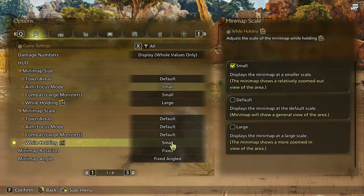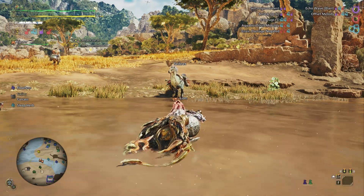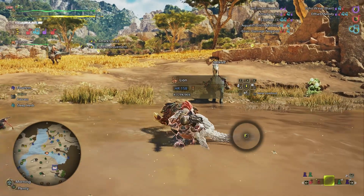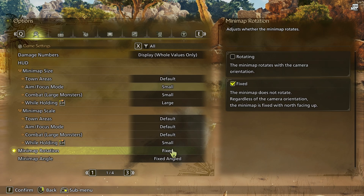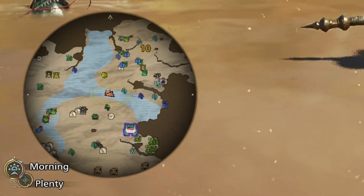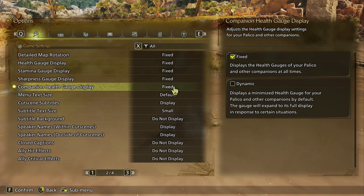Combined with the scaling set to smaller, this lets you see a very large, scaled-out map when gathering and exploring. You also want minimap rotation on fixed and minimap angle on fixed angle — this instantly turns your minimap from a confusing mess into something much better compared to other Monster Hunter games. I also put all gauges on fixed because I always want the information available without pressing another button.